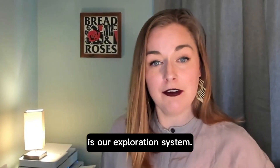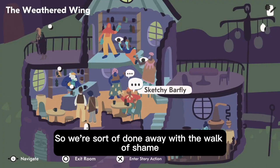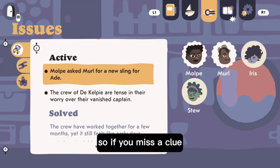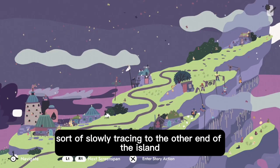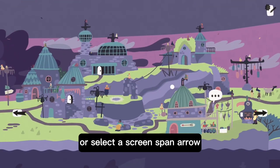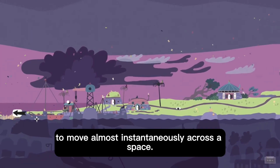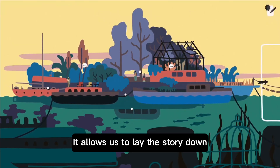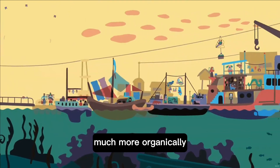Another thing we're super proud of is our exploration system. We've done away with the walk of shame in adventure games. So if you miss a clue, instead of slowly tracing to the other end of the island, you're just going to tap the shoulder button on your controller or select a screen span arrow to move almost instantaneously across a space. It allows us to lay the story down away from a linear path much more organically.